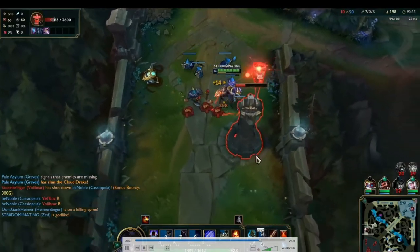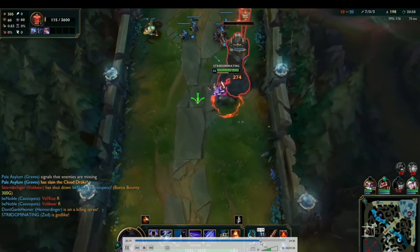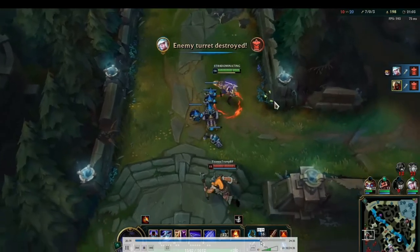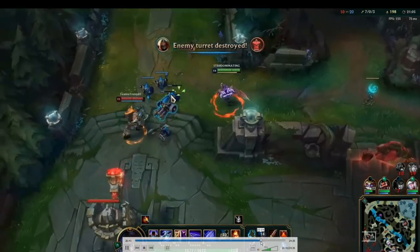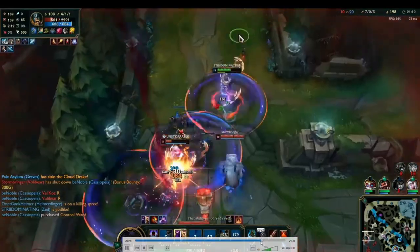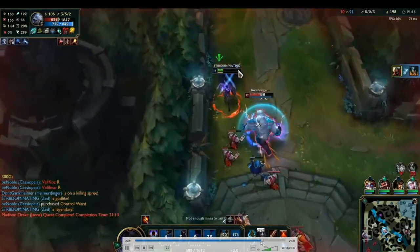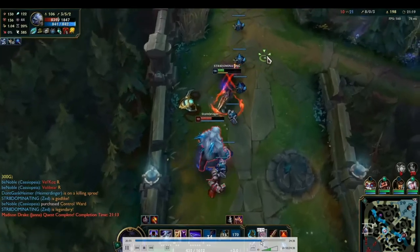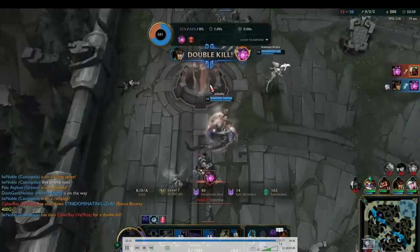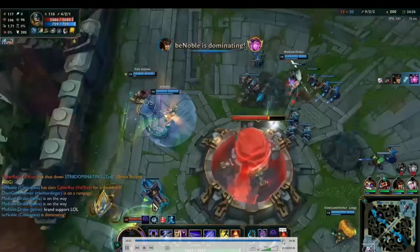Knowing how to get fed on Zed to win the game — how to snowball, how to transition to side lanes, how to know when to roam and when you're strong. I know I have Ult up and a three-level lead on Olaf, so I just manhandle him even with his armor. I greed a little for Volibear but recognize it and back up. Eventually he backs off and we get Baron, push in, and win the game.